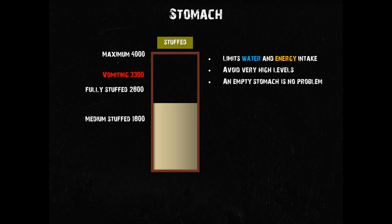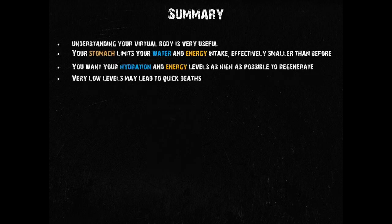To sum things up as a whole, you should make yourself familiar with the water and energy levels and their characteristics as they are critical for your survival. This has gotten a lot easier with recent changes and can make a huge difference in your survival. Your stomach limits the amount of food and drinks you can consume safely. You want to keep your water and energy levels as high as possible to allow for regeneration to work. If you neglect water and energy, you may find yourself spawning back at the coast rather sooner than later.